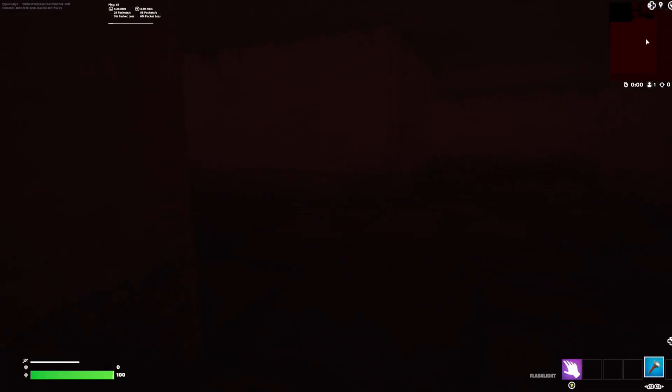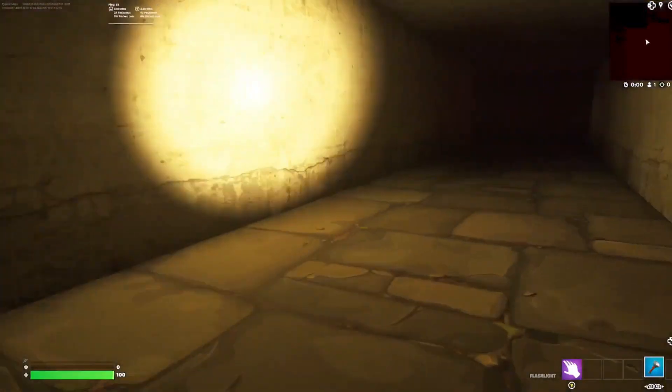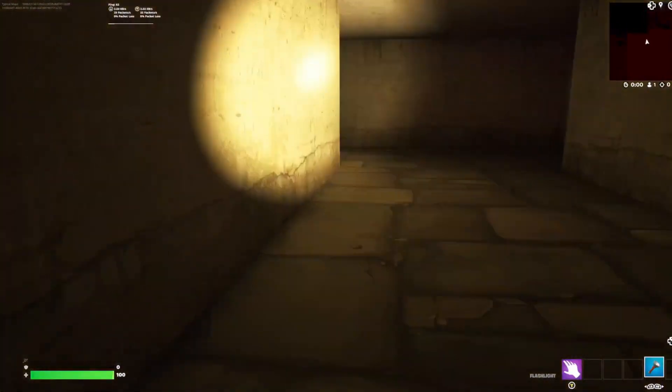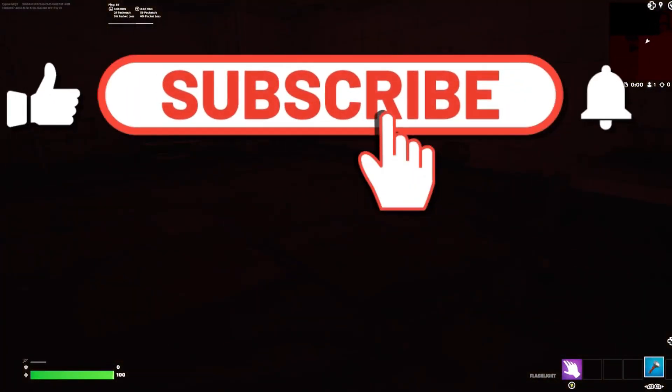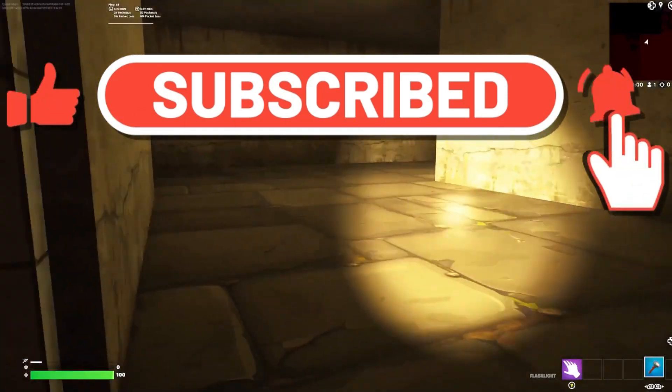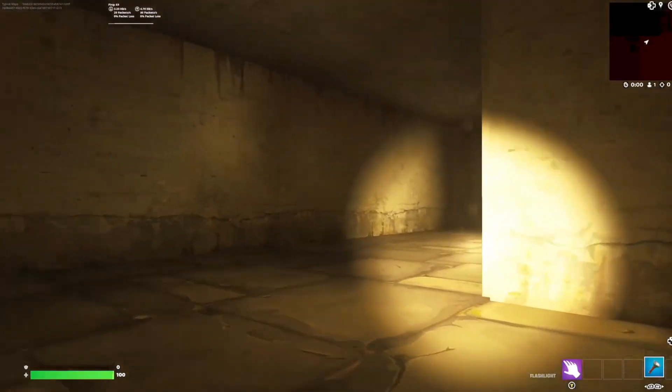We're going to go ahead and go this way. Like I said, I'm going to sprint, speedrun it a little bit. So there's our demon that roams the hallways. He's going to be right on our tail in no time, so we've got to book it, get down here as soon as we can, and cut into this room. He must have been right behind us, otherwise he would have passed by now. He's pretty fast and spooky.